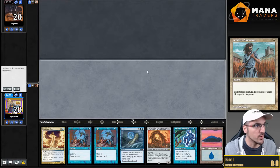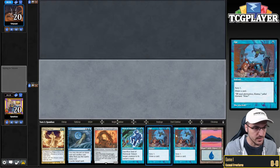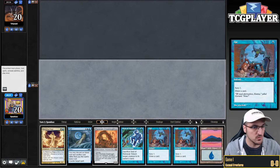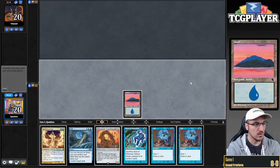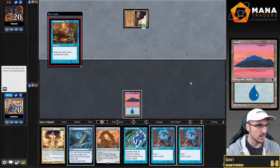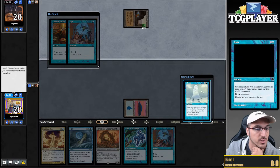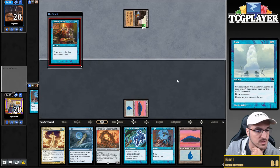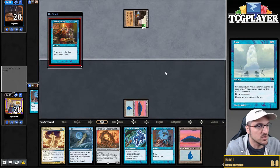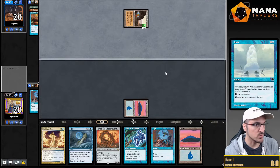Okay, here we are for round number one of these playoffs. This hand looks fine — we have an island and some cantrips. I'm going to lead on Opt because I don't know what my opponent is up to. I may want to be cycling after I find some more information. So we're against some form of combo here — let's see if we can find the Daze. Gush is tempting, but I definitely need some lands first. Just going to let this Careful Study resolve.